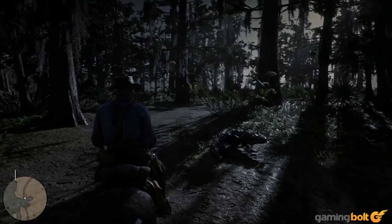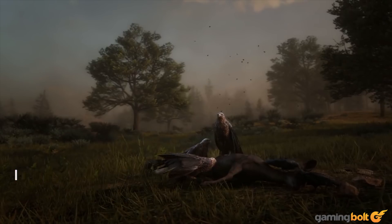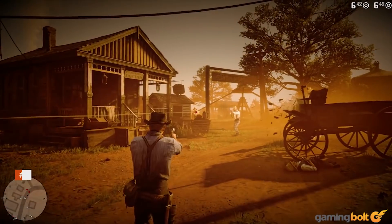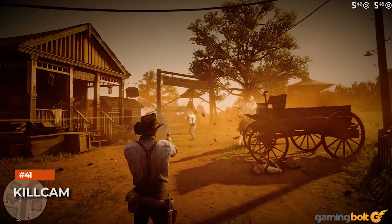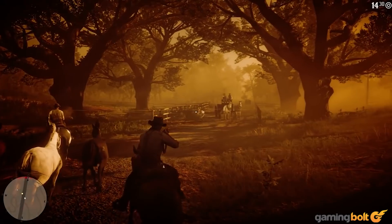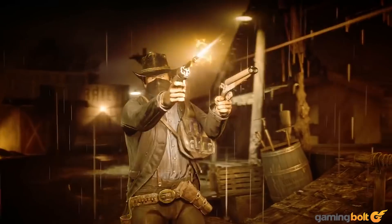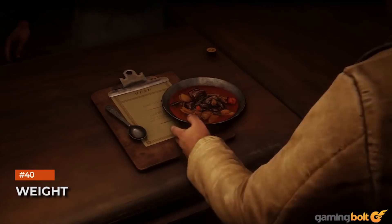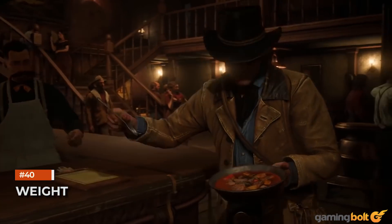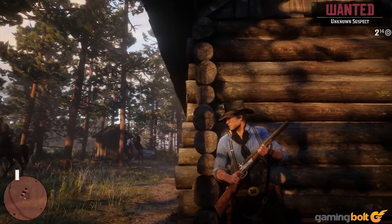Decomposition: kill an animal and leave it be and it'll gradually decompose over time. Kill cam: there is a kill cam just like Max Payne, and it will become more violent if you become a murderer in the game, or you can choose to be a nice boy and the kill cam will be much more stylish as seen in Wild West movies. Weight: if you eat a lot, Arthur is going to gain a ton of weight, so it's in your best interest to live a fit and healthy lifestyle.